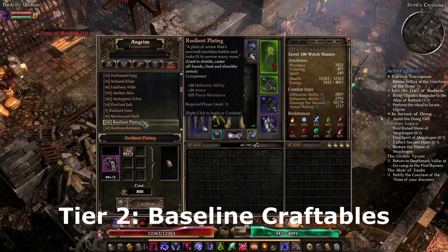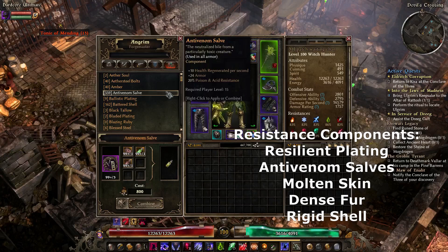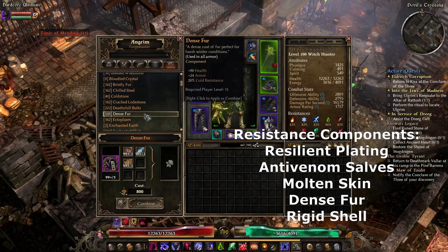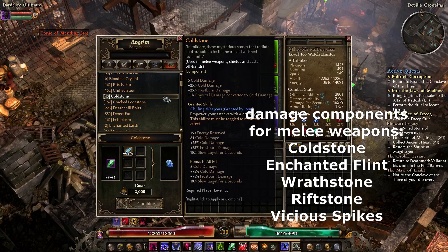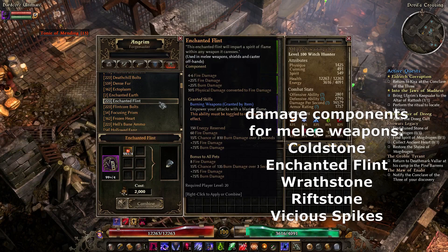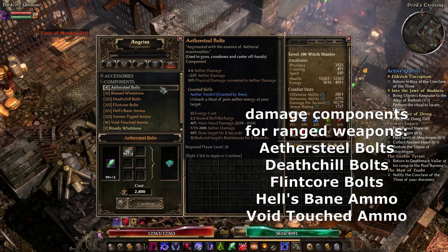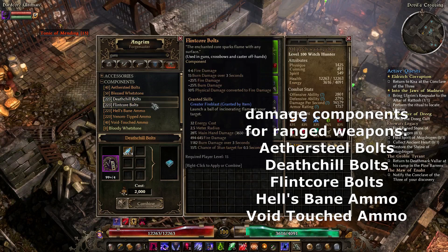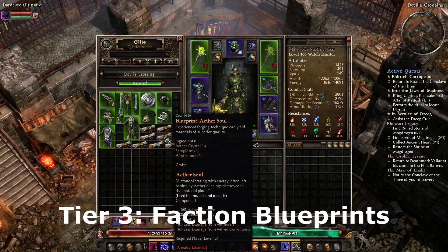The second tier is Baseline Crafts — components you can craft as a baseline from the smith without needing any blueprints. Examples include Resilient Platings for chests and shoulders, Anti-Venom Solves for all armor (best in the belt slot since belt armor is global), Dense Fur, Rigid Shells, and Mortiskin for fire, lightning, or cold resistance. Damage-boosting options include Cold Stones (level 20), Fire Stones, Wrath Stones for Aether, Rift Stones for Chaos, and Vicious Spikes for pierce damage. Ranged characters also have bolt and ammo components: Aether Steel Bolts, Death Chill Bolts for cold, Blind Fury for fire, Hellbane's Ammo for lightning, Venom-Tipped Ammo for acid, and Void-Touched Ammo for chaos.